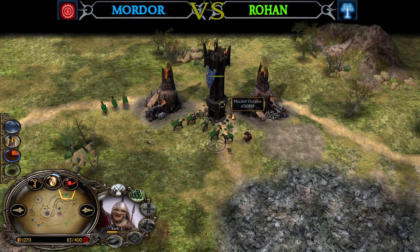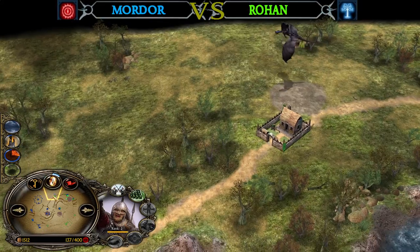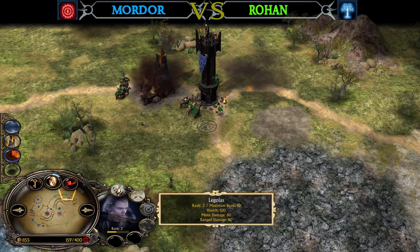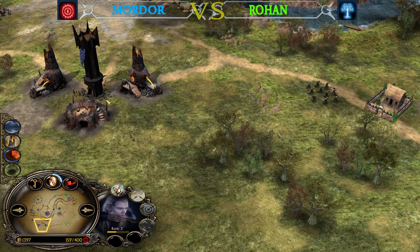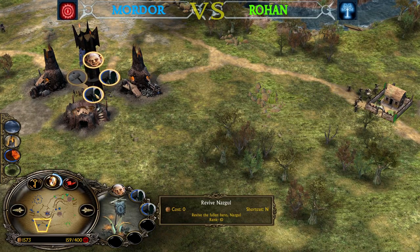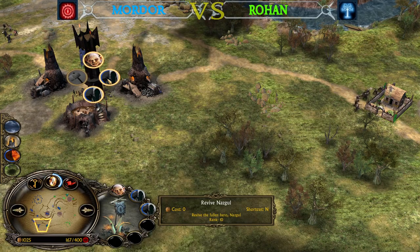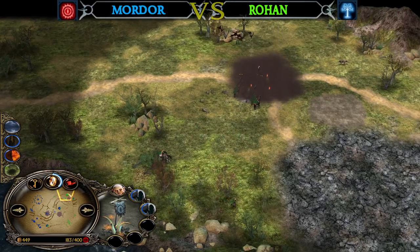D3 is giving up an outpost for free, and both sides are pretty much exchanging map areas — I think that's in favor of the Mordor player. He's happy holding 3-4 mills for the majority of the game, which is more than enough for the Mordor faction. Remember, reviving the Nazguls costs nothing — literally zero. They need more time to rejoin the battlefield but you don't lose any money, so he will eventually have three flying beasts on the field.